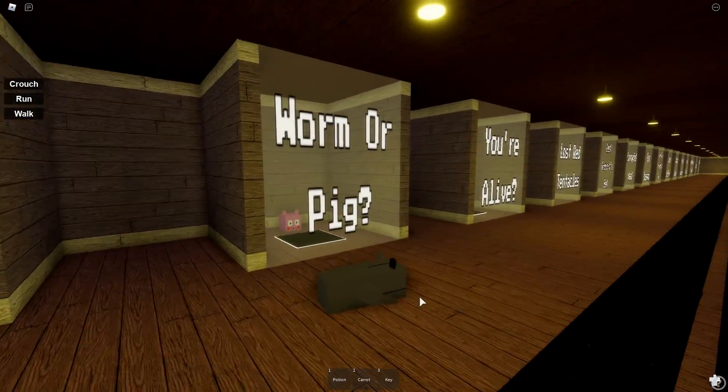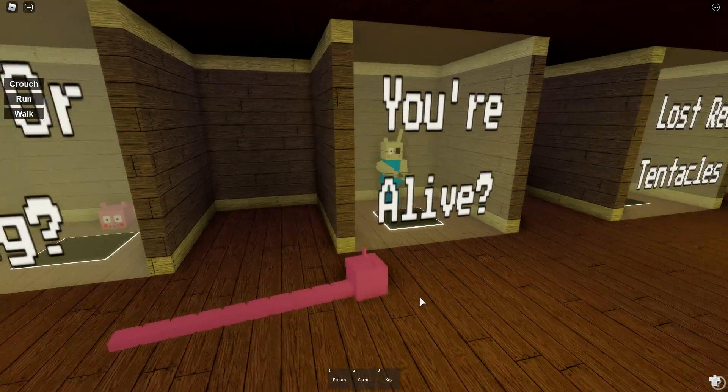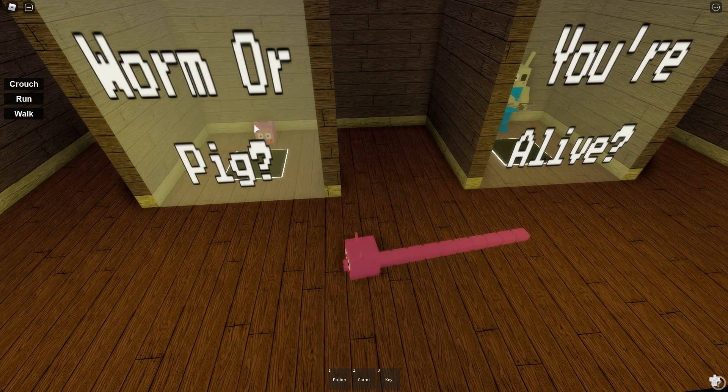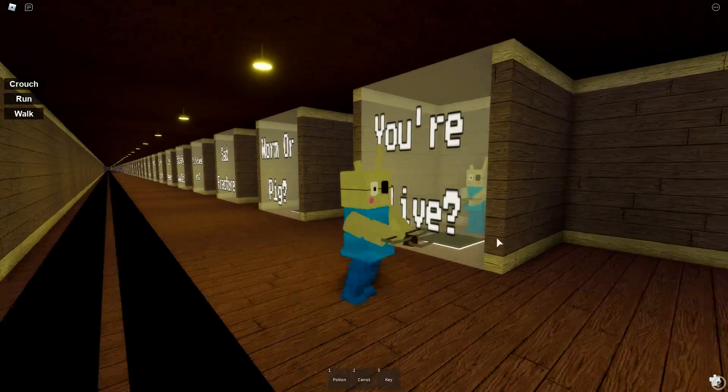Look, it's him — he doesn't have his legs! That's so sad, he's got to crawl around. Then for Worm or Pig, that is pretty gross — it's not what I expected after seeing the head there. I didn't think it had this body behind it. Then we have You're Alive.